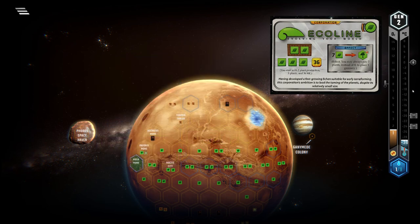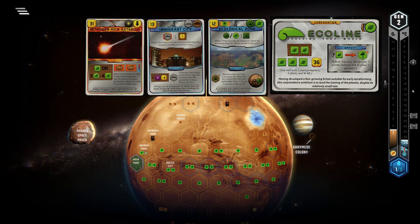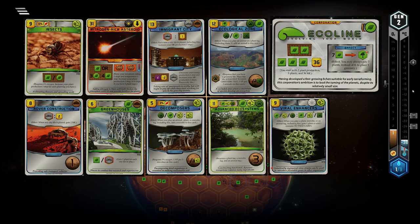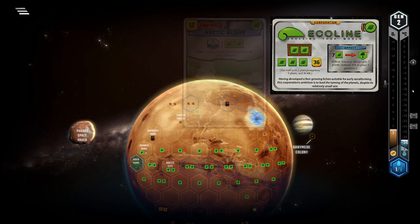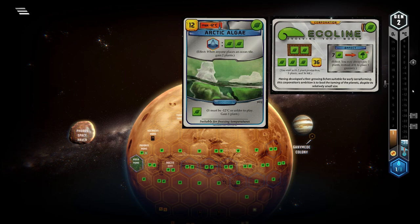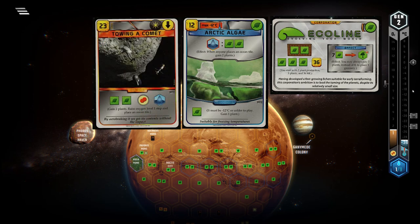Playing with Ecoline involves playing a lot of plant and microbe techs, as well as city cards. Watch out for combo cards like Ecological Zone, NIA, and Immigrant City — I've put some other combo cards on the screen for you. One of the best cards for Ecoline is Arctic Algae. With it, placing an ocean can yield 4 plants, or more with specific cards, which often allows you to safely convert plants to greeneries.